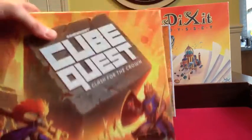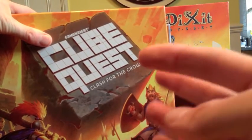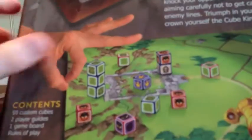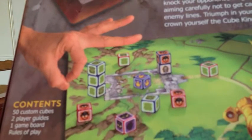Cube Quest, which I've spoken about before when discussing favourite dice games and board game genres, is a dexterity game about flicking these cubes — which are essentially dice — and trying to knock the king off the other person's board.